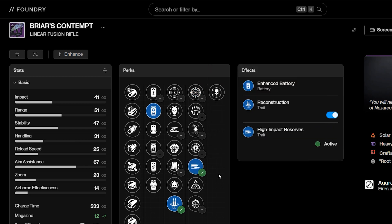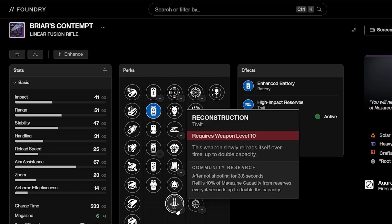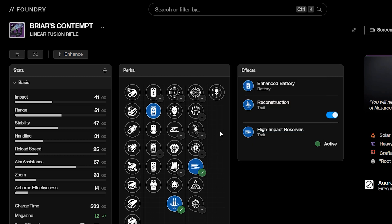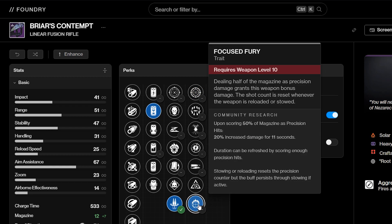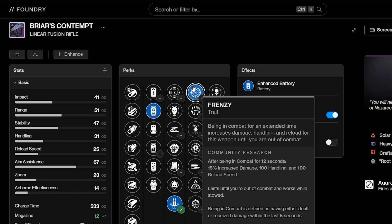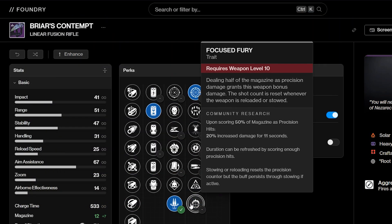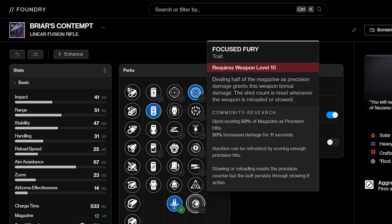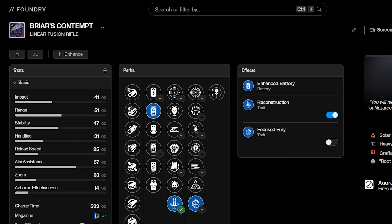High Impact Reserves doesn't work with Reconstruction — it goes based off the base magazine, so with a base of 6 bullets it would only proc at around 3. It's a real shame, because if it did work with Reconstruction it would be incredibly powerful. So it's going to be between Frenzy and Focused Fury. For Focused Fury, you have to score 50% of the mag — around six shots total before the perk activates. That's a lot of wasted damage, but the buff is 20% for 11 seconds. Frenzy is 15% basically forever. From testing both on the same gun, the difference was around 20k damage, so it's honestly not a big deal. The big thing is Reconstruction — 12 rounds in the magazine on a 3-round burst linear.